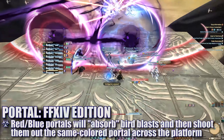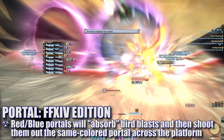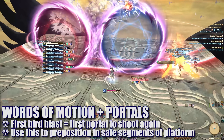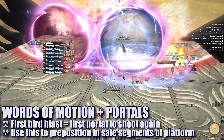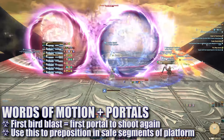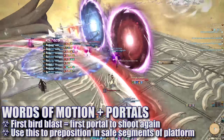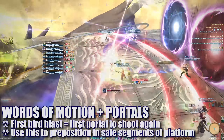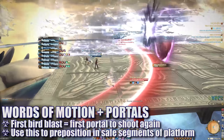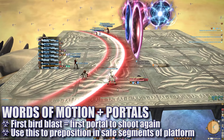Next up, red and blue portals will form around the platform. Players will need to pay close attention to the way that these spawn as their positioning will determine future safe zones. More bird clumps will form and in this first sequence, one of the portals in the center of the platform will be blasted by the birds first. This will clue players in on where the safe spots will be. Portals will take the initial blast hit and then shoot it out of the same colored portal on the other side of the platform. Players will need to quickly identify which portal is getting hit first and then look along the outer edges to find the appropriate safe zones they'll use to avoid the remainder of the blasts.